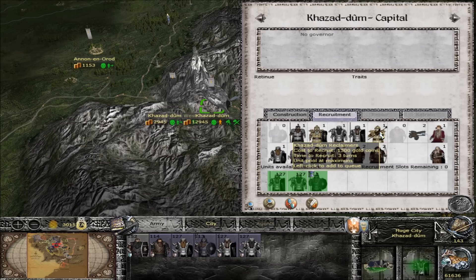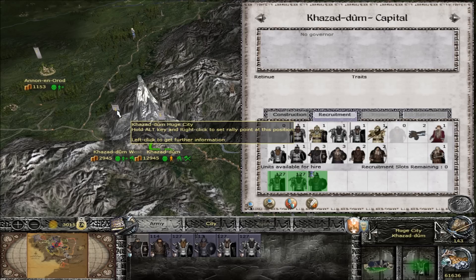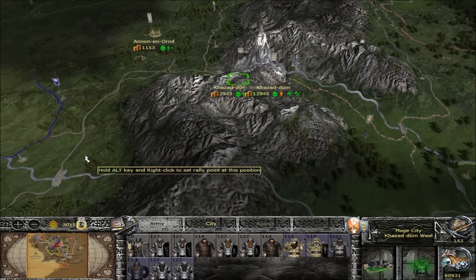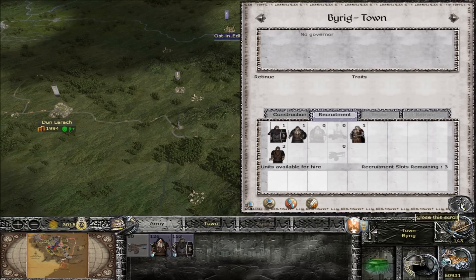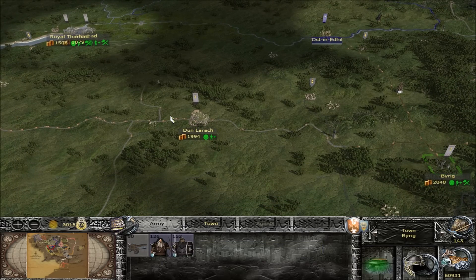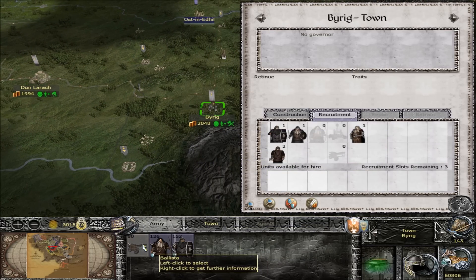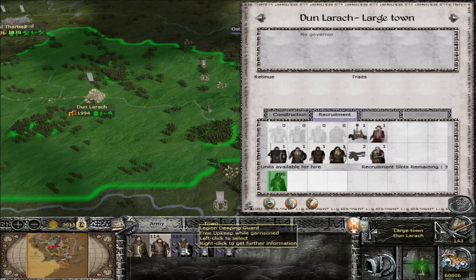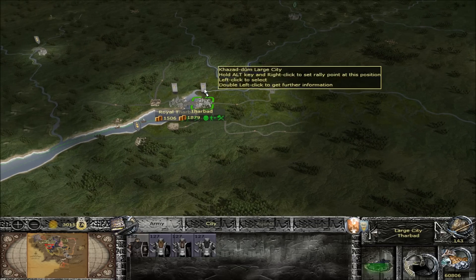We've got a lot of recruitment pools open here. Let's go ahead and get these guys - I'll get the First Legion and hold off on the rest until these guys are done first, then start recruiting again. Over here we can do a lot of retraining. Let's train those guys up there for now. All these guys are done training here so we'll leave those guys right there. Let's grab these ballistas and put them down here, and get these guys into this fort for a bit of free upkeep.